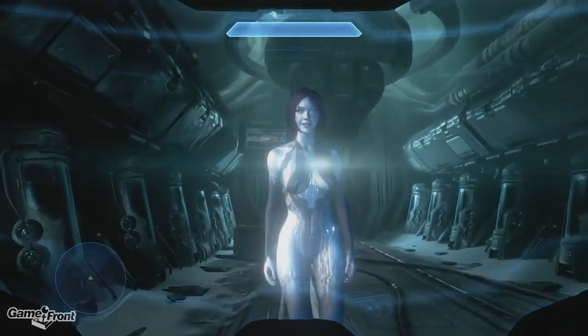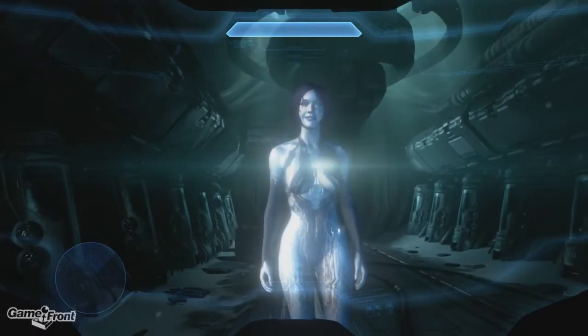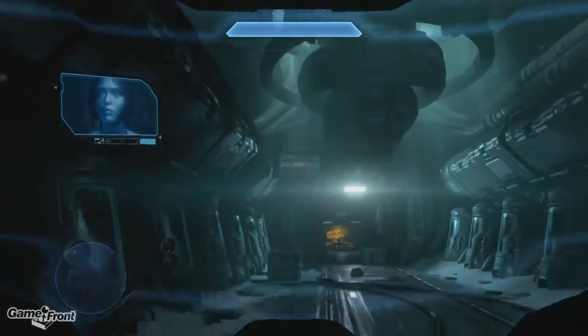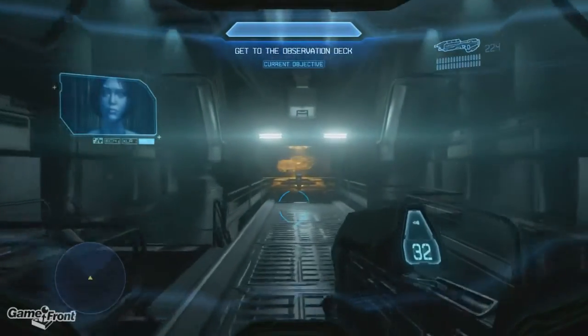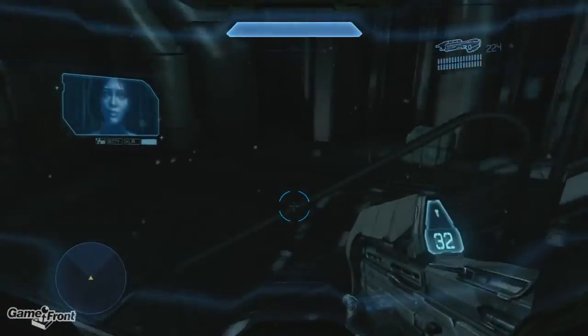This can be obtained right at the beginning of the game, after Chief gets out of the cryopod. Head down the hallway and then veer to the left and go down the stairs. Here you'll find a computer that will recap the events of the prior three Halo games.